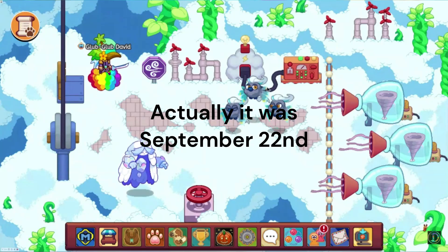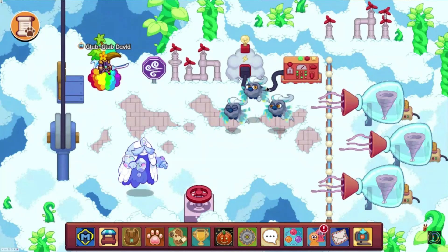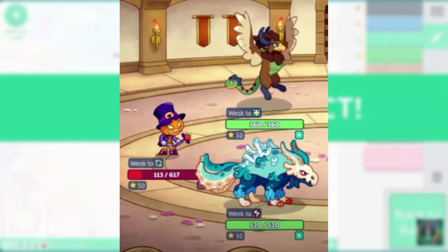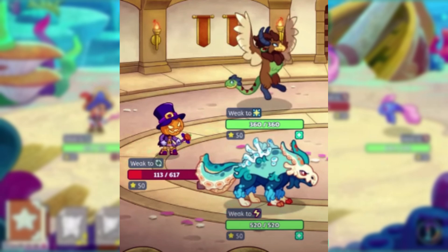On October 15th, the update where you could catch previously unobtainable pets was released to pre-existing accounts in beta. And on October 16th, the Fall Ultimate member box was released, which contained Bone Terramite, Bone Terrasaur, and the Haunted Painting. On October 19th, there was an update to PvP which made it so that in PvP, everybody would be on level 50, including your pets.